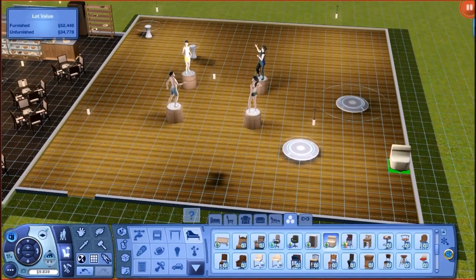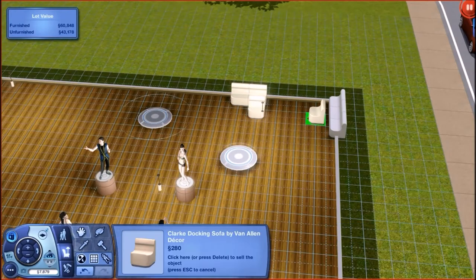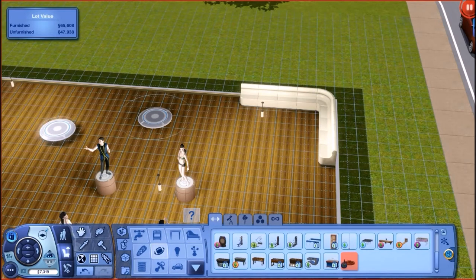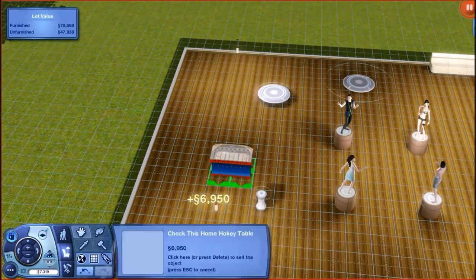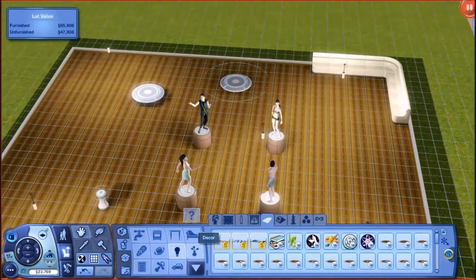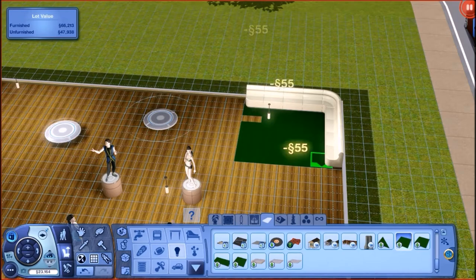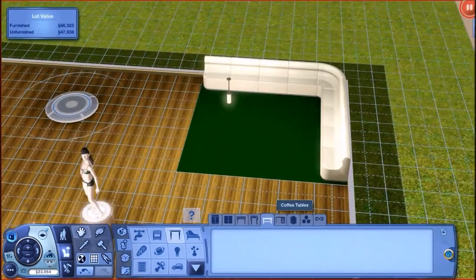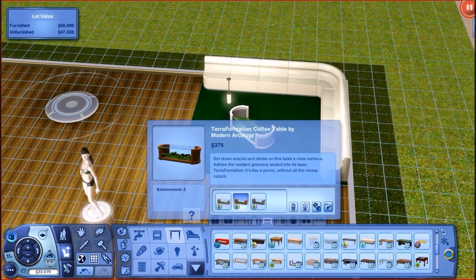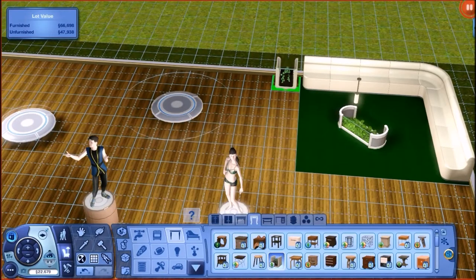There's about 22 minutes of video left. I accidentally placed sofa sectionals in the wrong spot because Move Objects was still on and I went through a wall. Also, in Into the Future there's fake grass — like holographic turf — that lets you plant plants indoors, which is a cool feature from Oasis Landing.